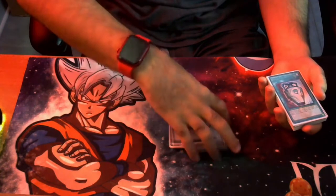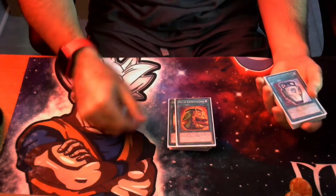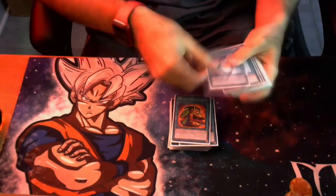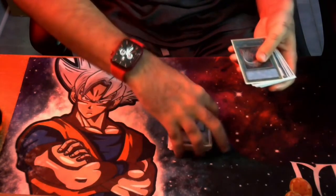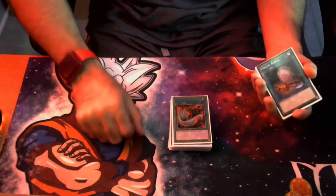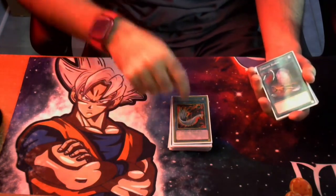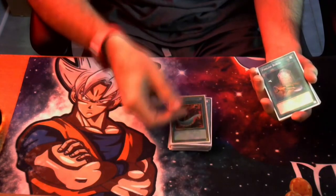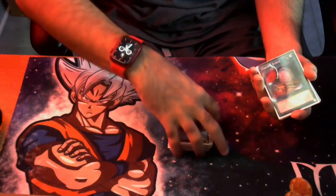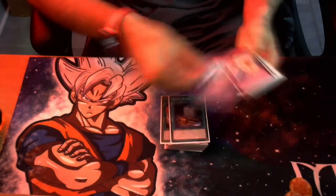We're playing three copies of Pot of Extravagance — in a stun deck you want that draw-two rather than just the one from Prosperity. I sold my Prosperities, but in testing three Extrav was definitely more helpful. We're also playing three Pot of Duality to get through the deck quickly, one Feather Duster, and two Dogmatica Punishment — though I don't have Punishments, so Feather Duster and Ring of Destruction are substitutes. If you have Punishments and Elder Entity N'tss, play those.